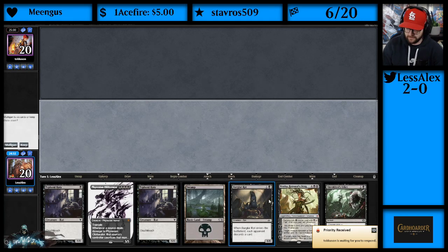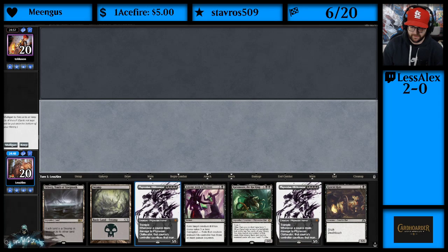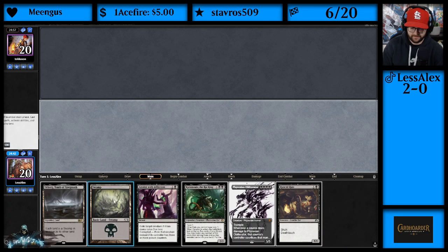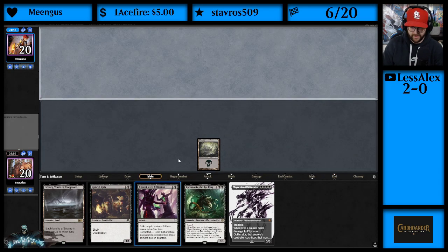Alright, one land, double Typhoid Rats — I don't think this is a keep. We can keep in Phyrexian Obliterator. What do we want to do here? We want to start with Rancid Rat. Unless they play an elf, in which case we will Anoint with Affliction.